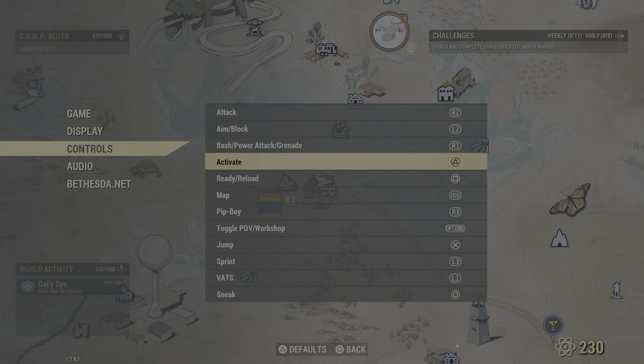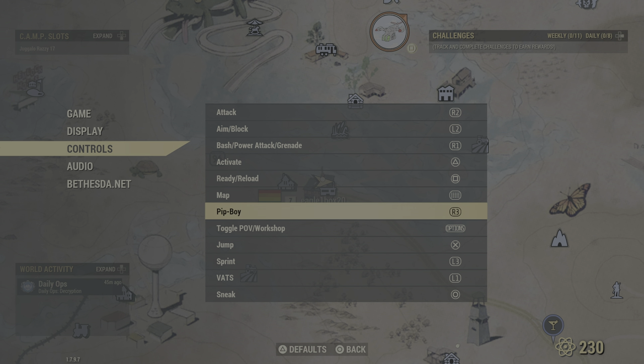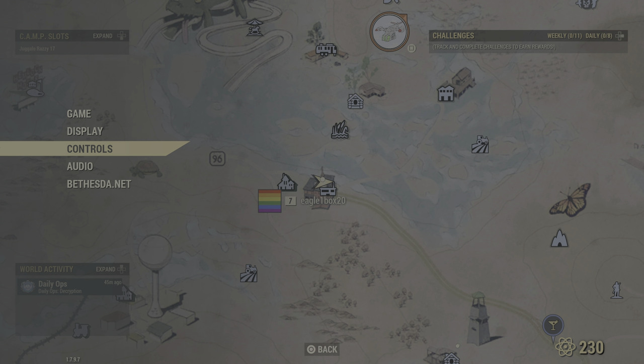Activate is what I'm going to use to pick stuff up a lot. X is jump now, so should activate be triangle? I think it'll have to be. Pip-Boy — I don't know if I'm happy with R3 being Pip-Boy. Actually, maybe that's not too bad. I think this is it — let's try it out.